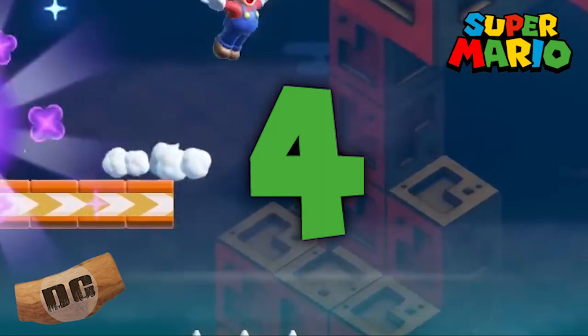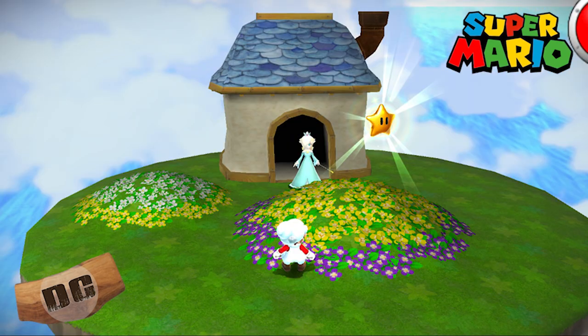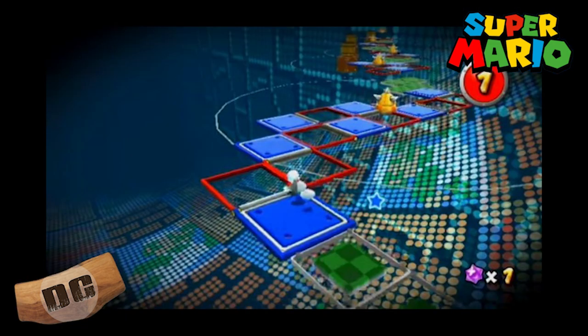Number four: The Perfect Run from Super Mario Galaxy 2. The Perfect Run is the final level of Super Mario Galaxy 2 and is known for its extreme difficulty. It combines precision platforming, challenging obstacles, and demanding timing to create an exhilarating and intense experience for skilled players.